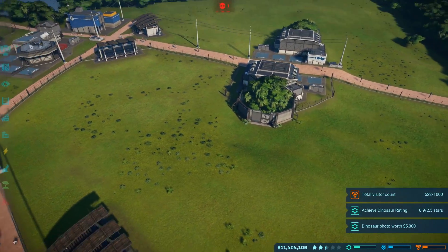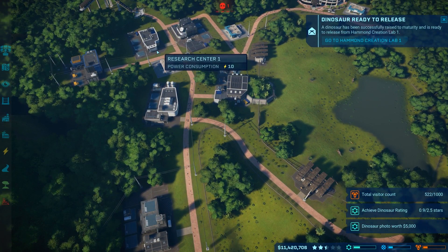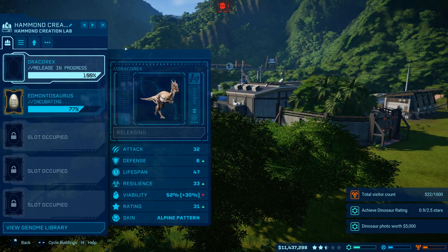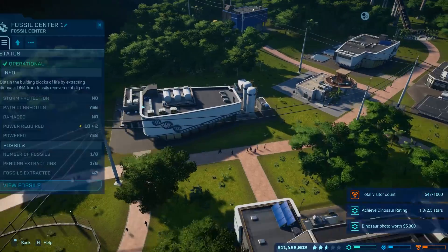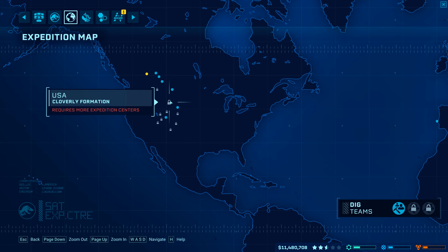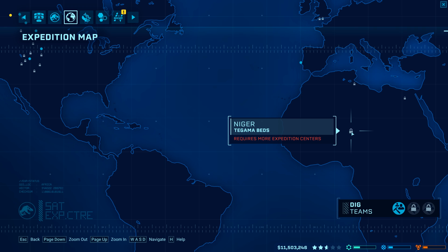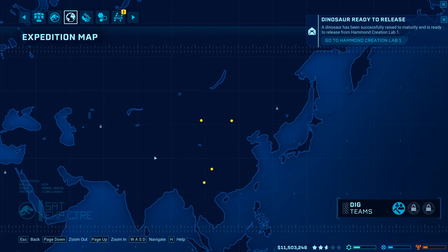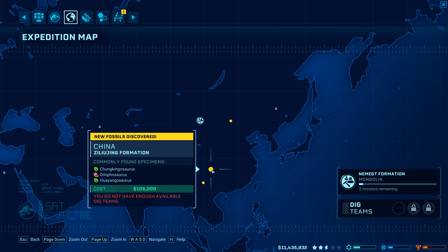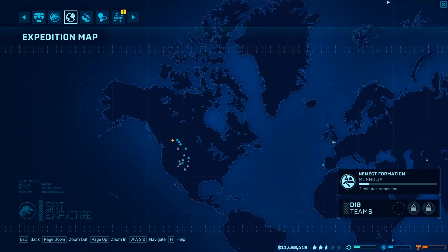We definitely need to finish this enclosure. We need all the meat eaters. I wonder how long it's going to be before we actually unlock the T-Rex — that's what I really want. Who doesn't want a T-Rex? It helps if you check out the rest of the world, ladies and gentlemen. There's a Velociraptor site, a Chungkingosaurus, Dilophosaurus, Tuojiangosaurus — hell yeah! Let's just check it out. North America — forgot about Russia.